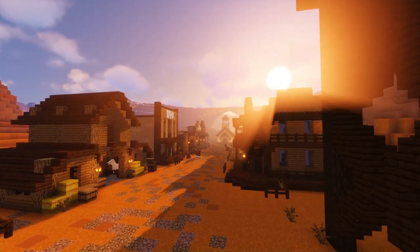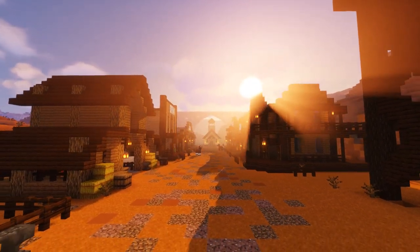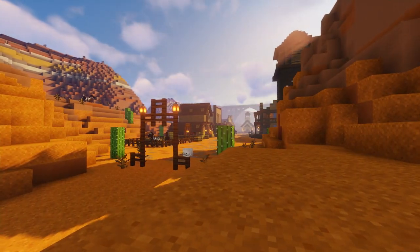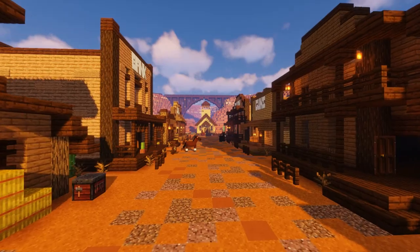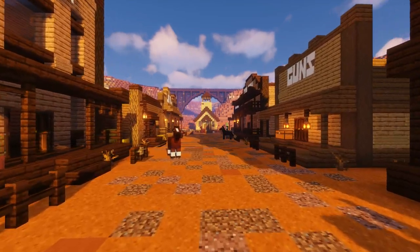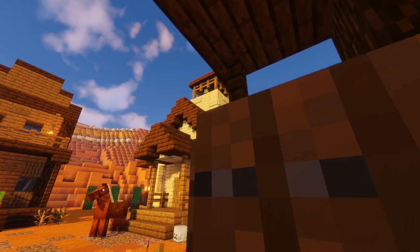Well hello and howdy whale watchers, welcome back to another wild west Minecraft video. We're back in our good old wild west town for another block by block tutorial. If you want to see how we built this town or any other buildings, check out my channel — we've almost covered every building now. There's a playlist with all the wild west videos, but today we're going to be focusing on a highly requested build: the wild west cowboy church.